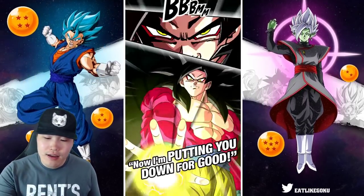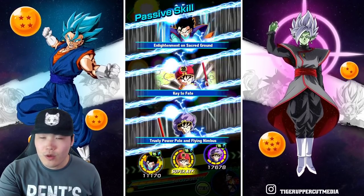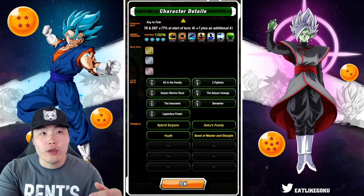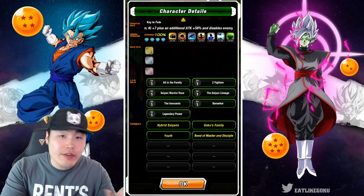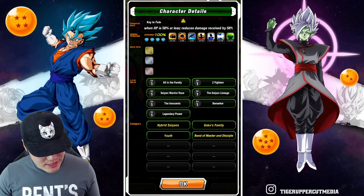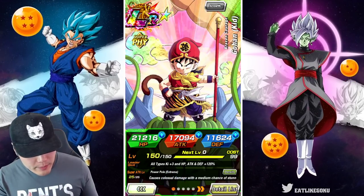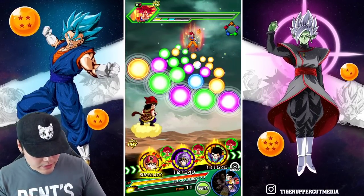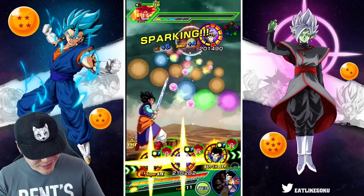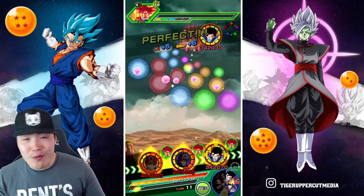That 58% damage reduction is always going to be there if you're running Goku's Family. His other categories include Youth — you could get that going with Kid Goku — and Bond of Master and Disciple with a couple of Gokus in there. If you're running Goku's Family like this, you can easily get the damage reduction every single turn. He is just not taking damage, man. 123,000 defense coupled with 58% damage reduction makes him pretty much impenetrable.